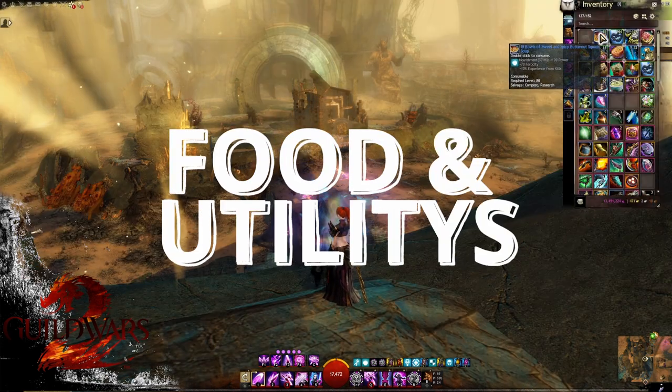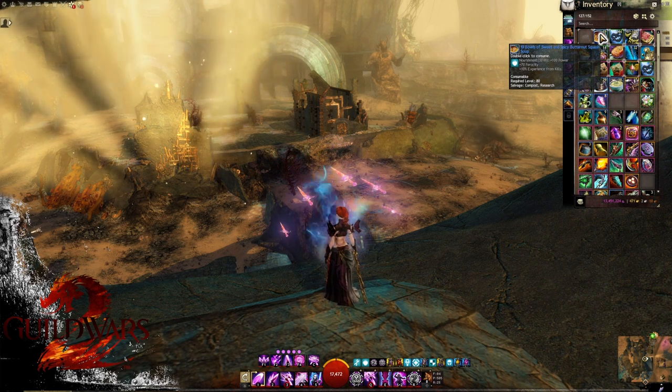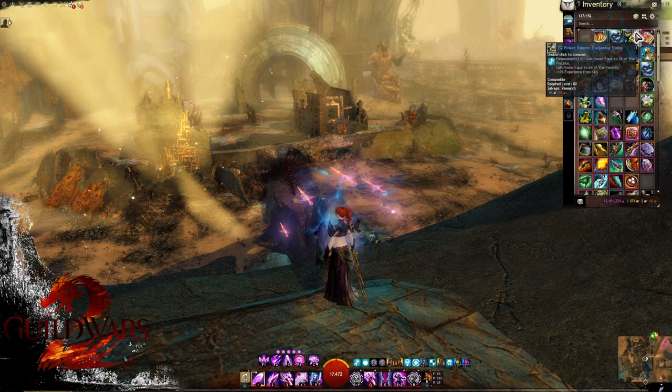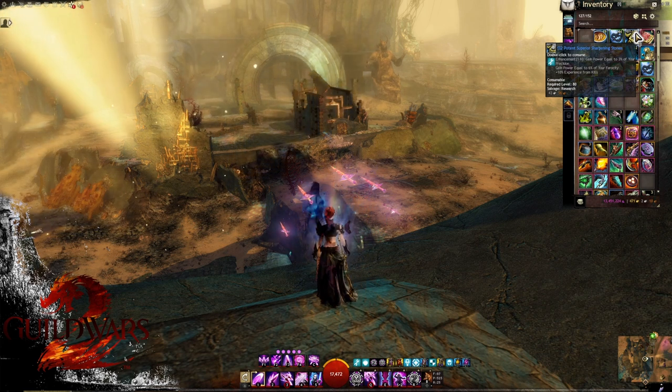For food and utilities, you want something like the Sweet and Spicy Butternut Squash — 100 power, 70 ferocity — or the Ascended variant thereof. For utilities, you want Superior Sharpening Stones or something similar that generates extra power.